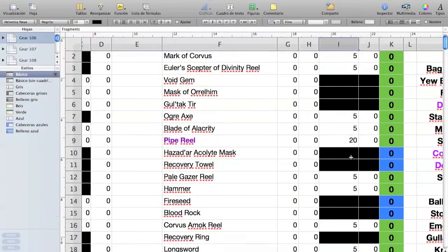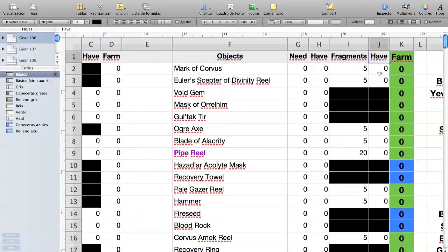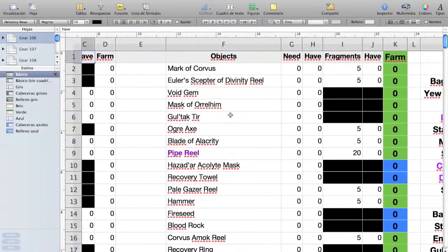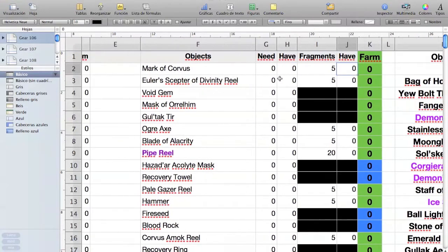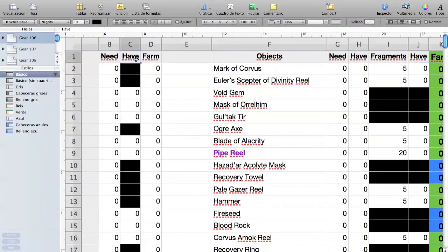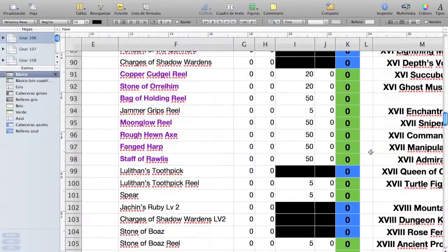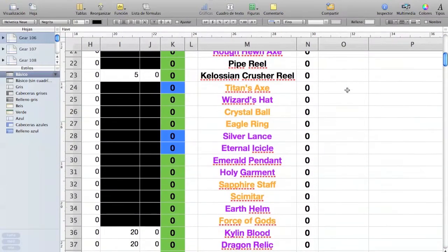Column I shows how many fragments you need to craft a specific item, and column J shows how many fragments you have of that item. So to use this spreadsheet you need to fill out column C, column H, and column J — the ones labeled 'have.' Column K will then tell you directly how many you still need.